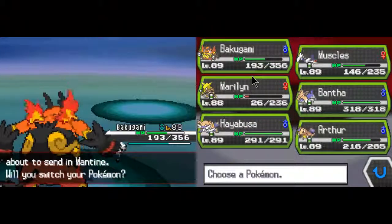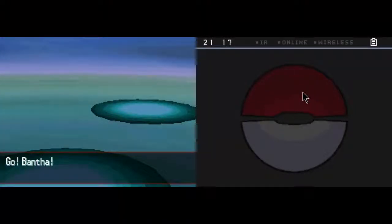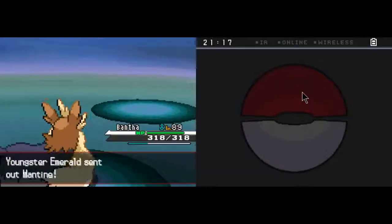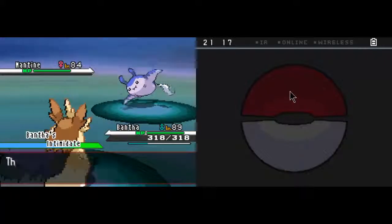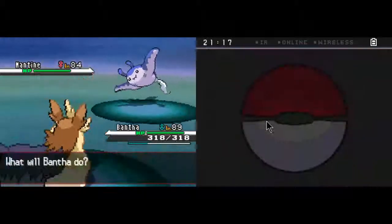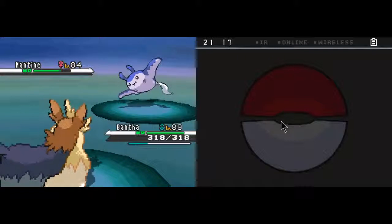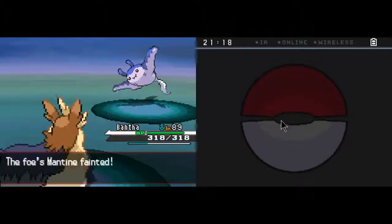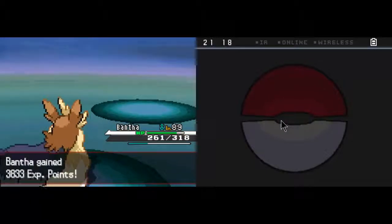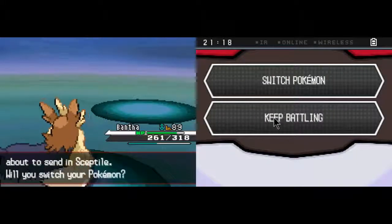Mantine - Mantine can handle a Mantine fairly easily. Mantine is a water and flying type. Its special bulk is massive - it can take so many hits, even from electric types. Its special defense is excellent. Unfortunately its HP isn't excellent, it's okay but it isn't excellent.